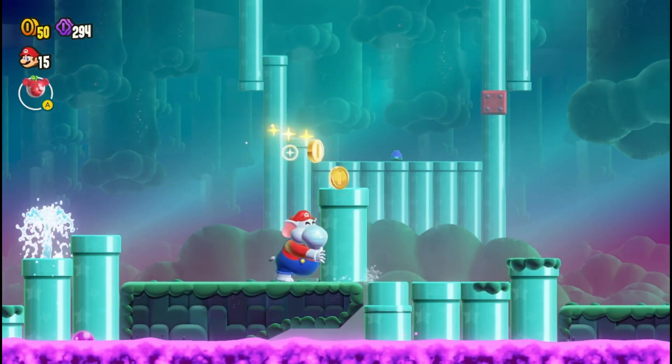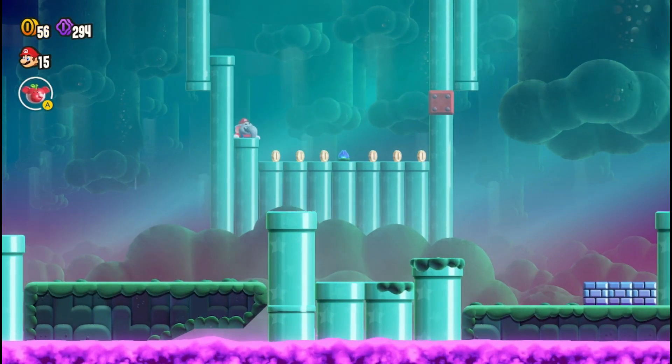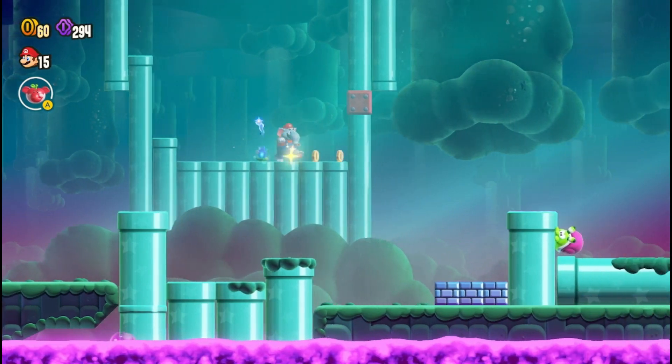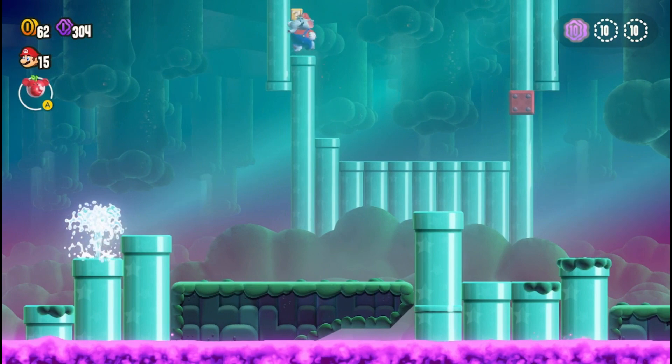These pipes here, you gotta move them. Once you move it, it allows you access to that hidden area behind it. It shows you where you're at — get those coins, and there's your first flower coin.